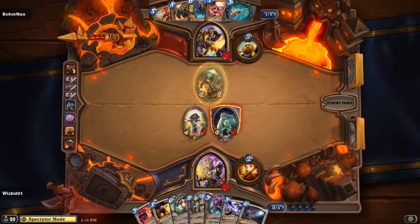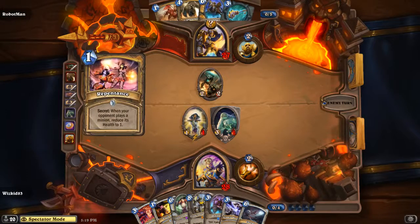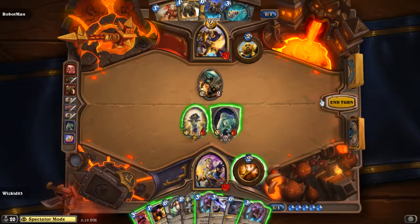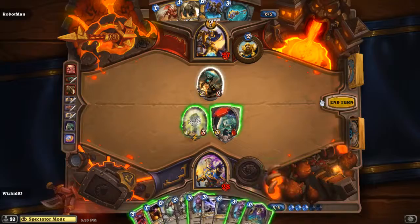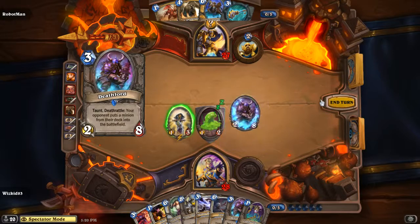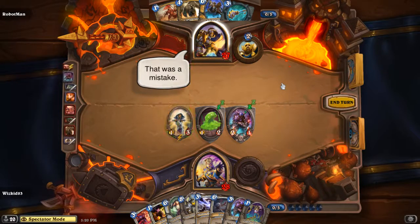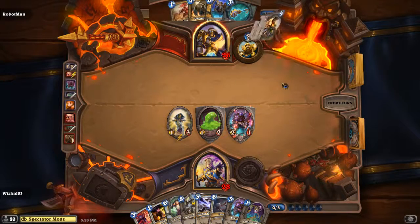He's trying to decide if he wants to put out Repentance or Competitive Spirit. Repentance is pretty good — you can start worrying about some of the big minions on Turn 5. Deathlord would actually be a terrible play here because he'd go into Repentance and go from 8 HP to 1. It looks like he's going to trade to bait out that secret. Zombie Chow is actually a really good play here, but he puts out the Deathlord — and with that secret proccing he takes his HP from 8 down to 1. That was a mistake.